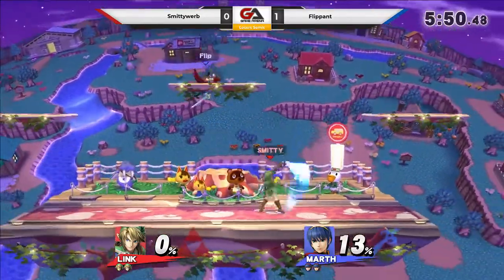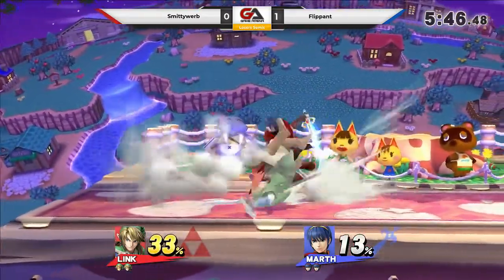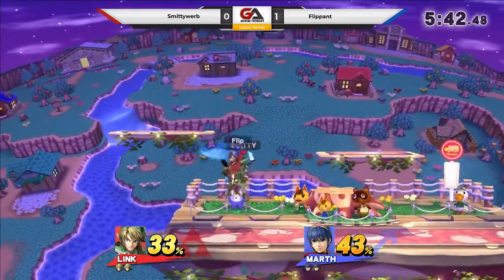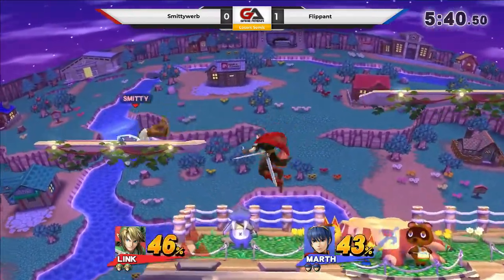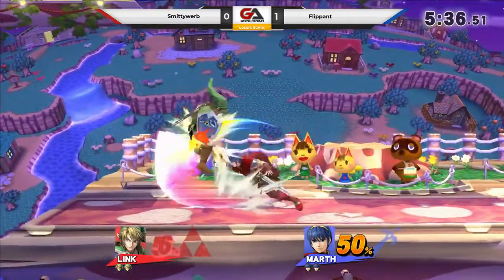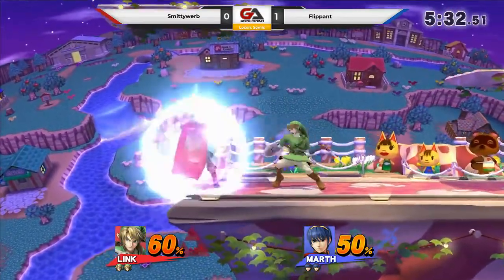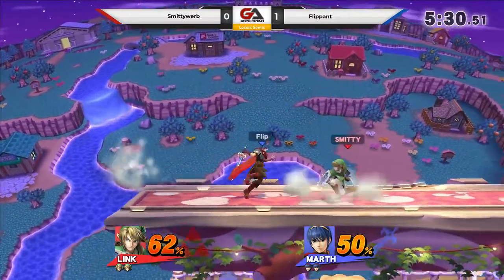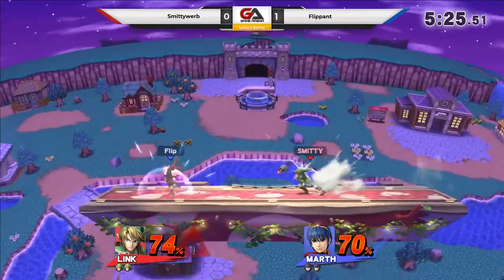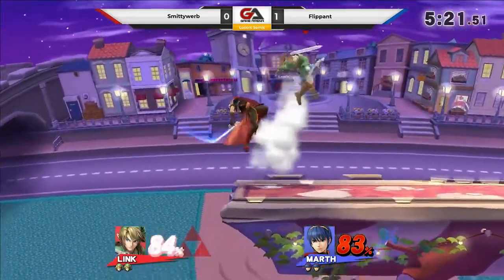All right, Link's tether got the up smash, but now I think Flippin's gonna start catching on to that, and he's gonna know to jump out of it and get a punch of his own. I think that's what he'll do. Nice - slinking that tilt and that aerial together, I like it. Nice side B. That could have been bad. I think a tether grab might have been better there. Side smash connecting with both hits. Nice. Tether. Good stuff. That was really good spacing by Smitty.